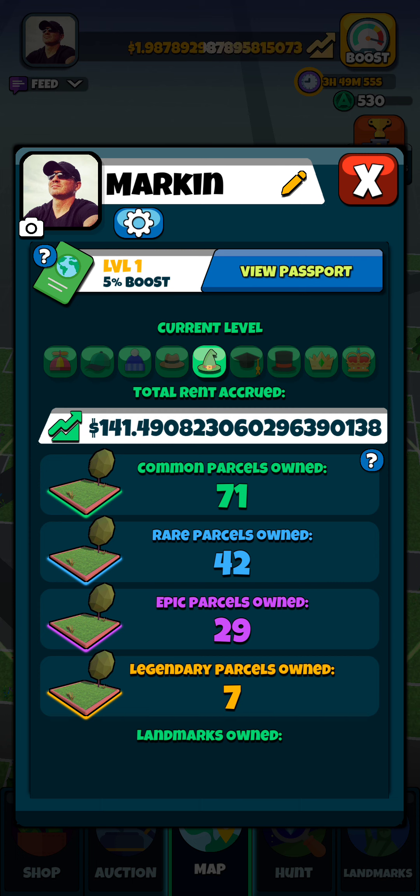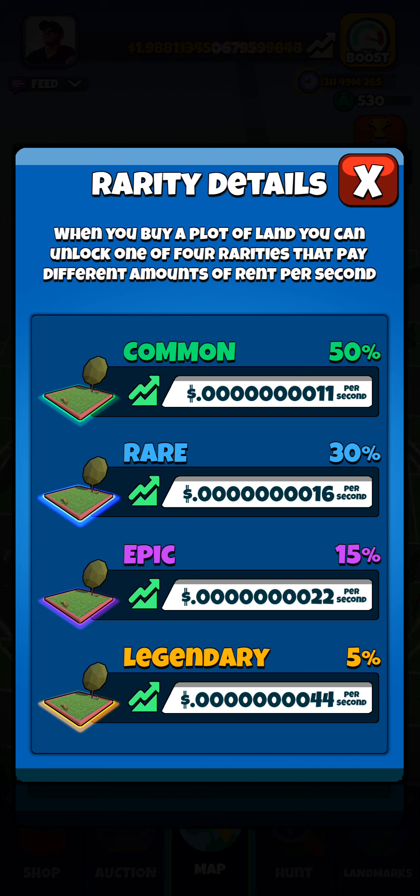Switching over to the profile real quick — as you can see, my counter is going. I've hit $141.49 so far playing this game. Right below that you're going to see the breakdown of properties that I have: I have 71 common, which is the lowest paying, and it works its way all the way up to legendary. If you hit the question mark, it's going to show you how much per second each property earns under those categories — a nice little payout on the legendary that helps build pretty quick.